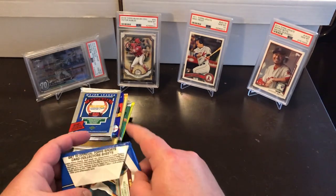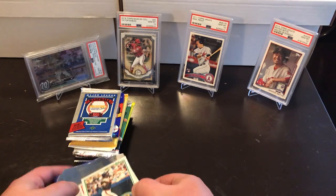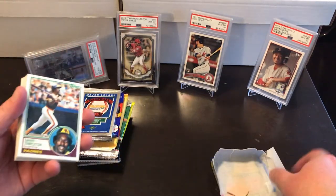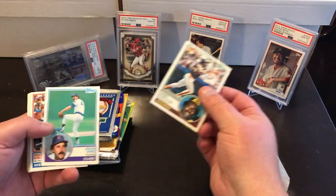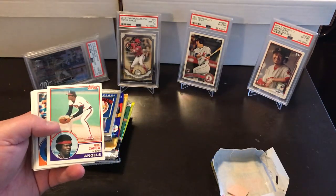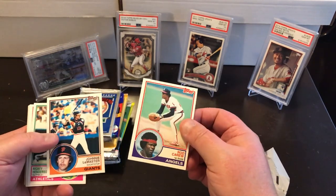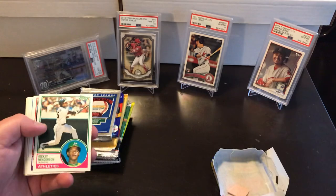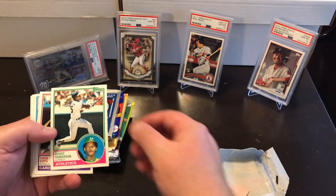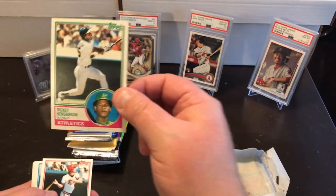I thought that was a Tony Gwynn right off the bat — Gary Templeton, you fooled me. Doug Bird, Dave Kingman, Rod Carew — one of my all-time favorites. My uncle Ralph used to coach him, he was a big fan of Rod's. Johnny LeMaster. Oh, there's a Rickey Henderson! Nice '83 Rickey — looks pretty centered up, corners look good.